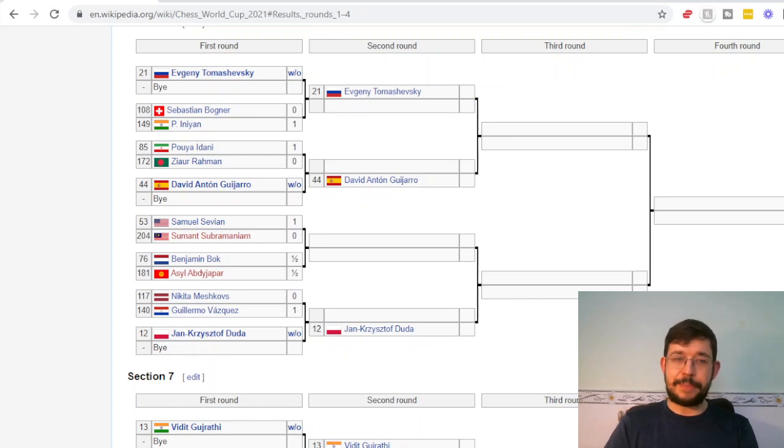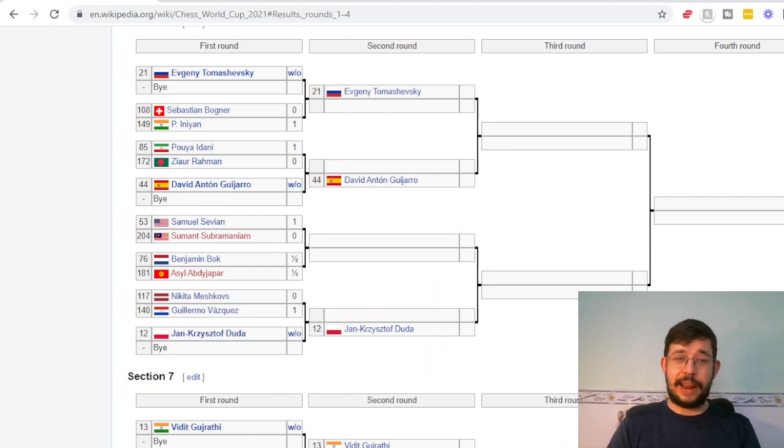One thing worth pointing out about tournament strategy: because you're playing a match, there are only two games per section. One loss can be particularly fatal — if you lost with the black pieces you still have a chance to win with white, but if you lost with white it would be very hard to recover because you need to win with black.